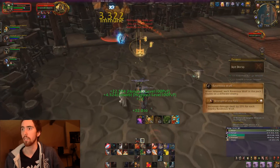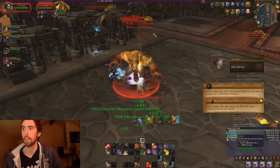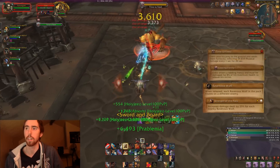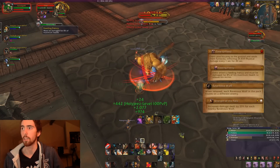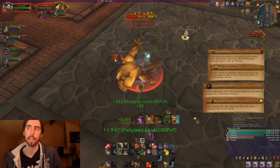O'Shear is also pretty easy. He summons two different types of adds. He summons a Rylak that shoots poison at people — just kill the Rylak. He also does Feeding Frenzy: he stuns a random player, and you have to deal 8% of his total health in damage to get him to stop eating that player.